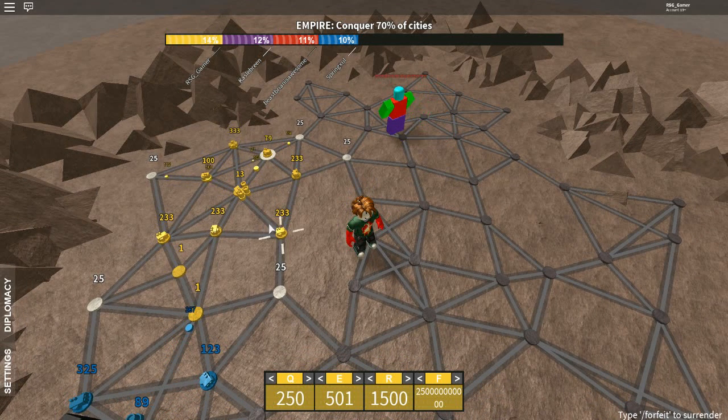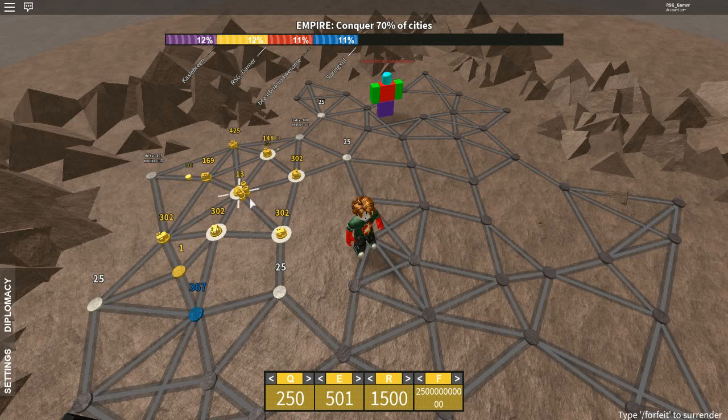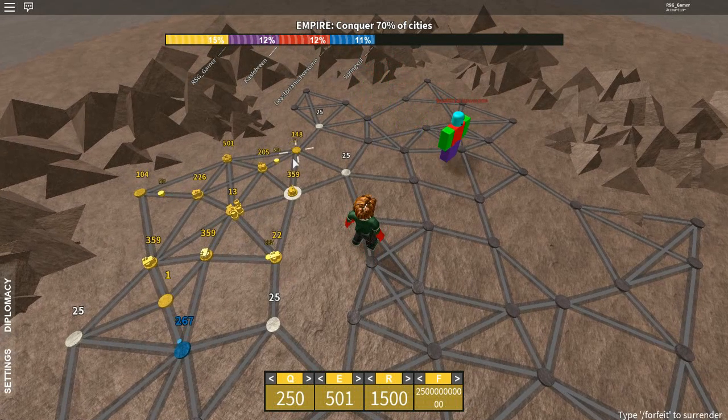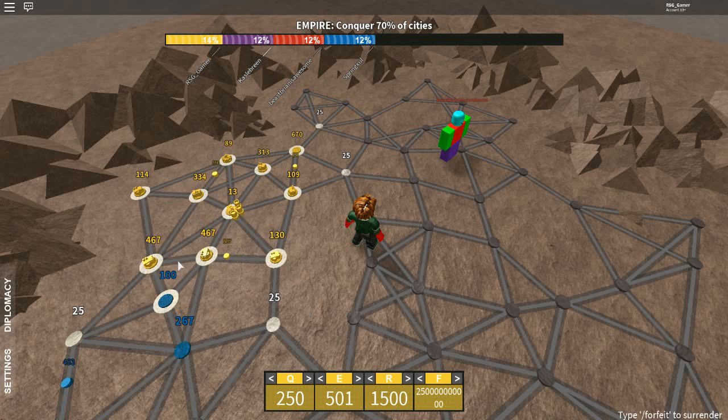If I leave just one number — like a number one — that usually means you're scouting to see if the guy's coming close, and it gives you like a minute to react if they come. So factory and power plant — that's all you need to know when you first learn the game.